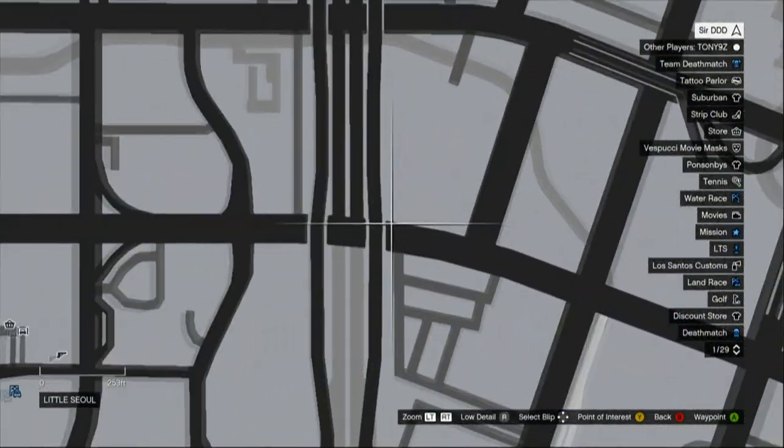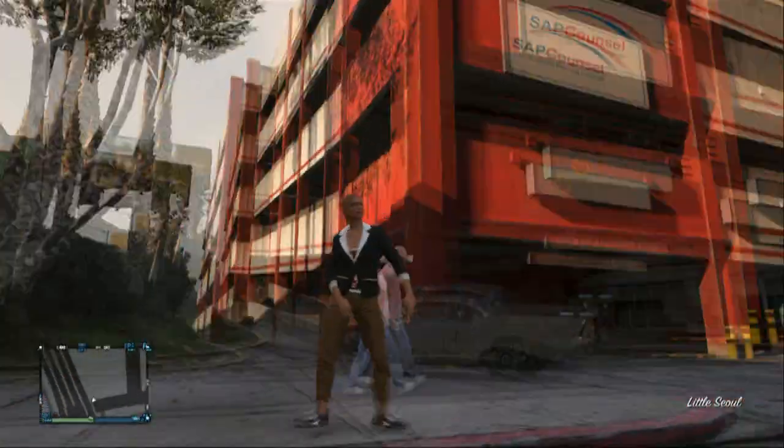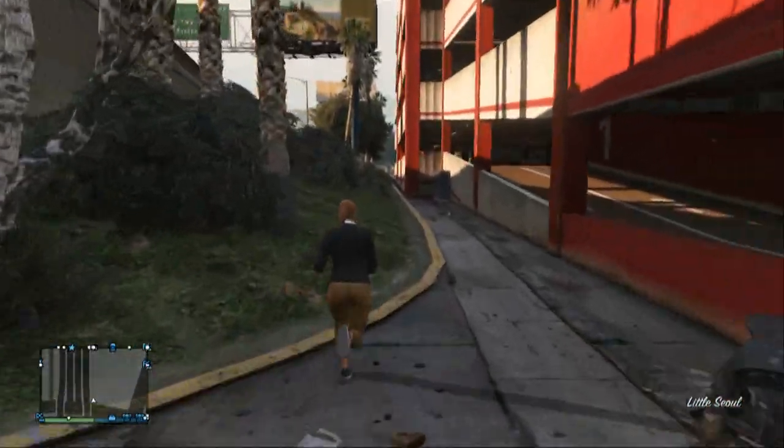The glitch is ridiculously easy and all I'm going to show you here is just to get away from police, or to go and hide from people or whatever. It's up to you what you want to do with it.